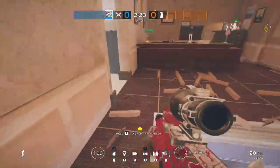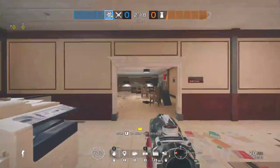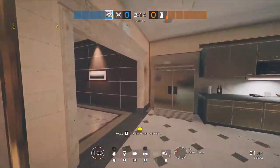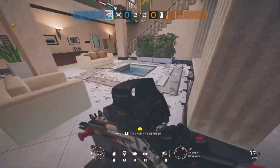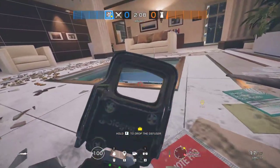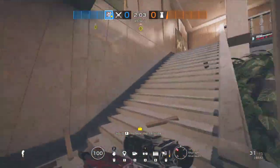When you attack this site specifically, you generally plant there. You'll have someone on this hatch covering these angles, hold them to rotate. Maybe have someone here to hold red and hold the main stairs. You might have someone on cart and server hatch — it just depends. You'll get a coast plant and can hold it from right here; they can't diffuse without you seeing.